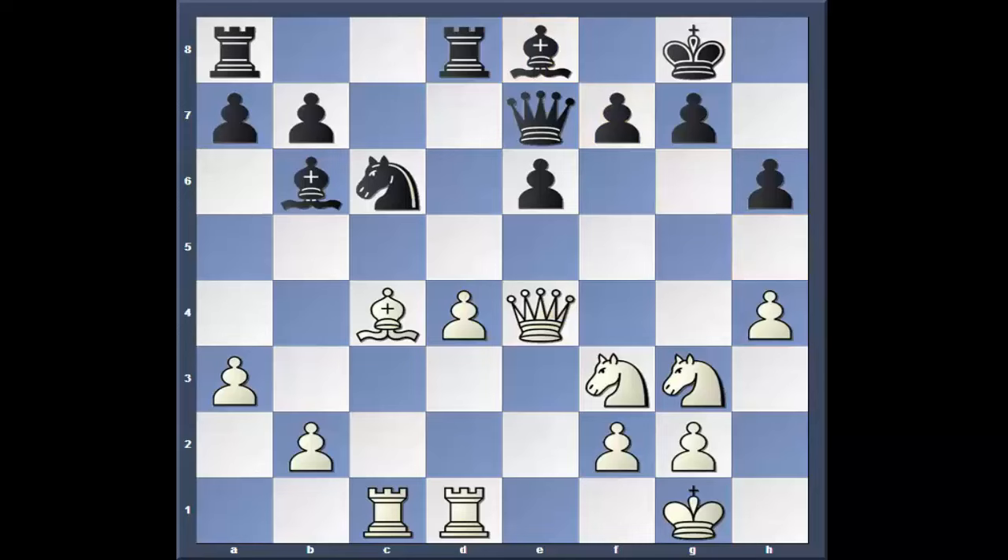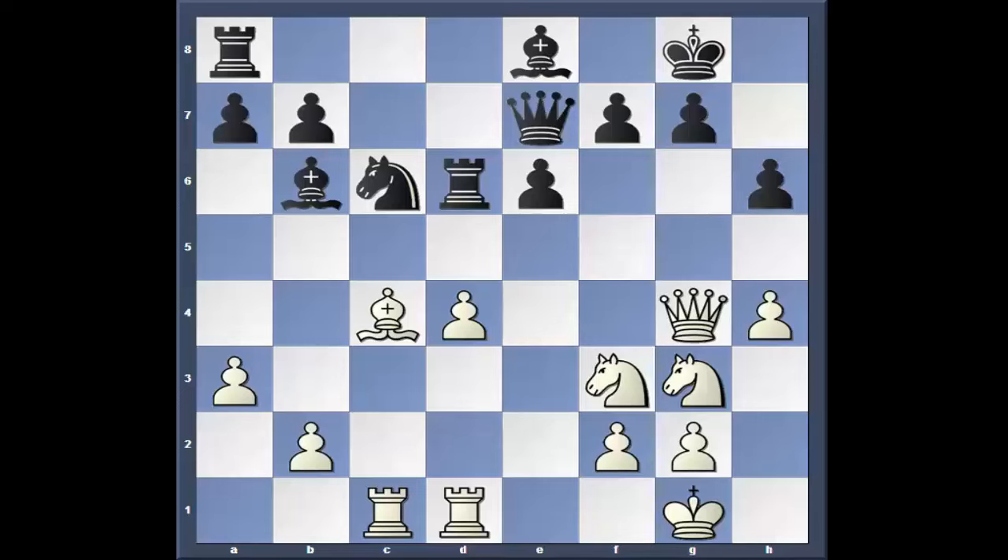A3. Rook d6. Queen g4 — white's a little cramped. White doesn't know what to do here; he has to win, remember? Carlsen just brings his other rook over. Now white has no choice — he has to go d5. He just can't hold that pawn anymore. Look how many attackers it has: four. D5.